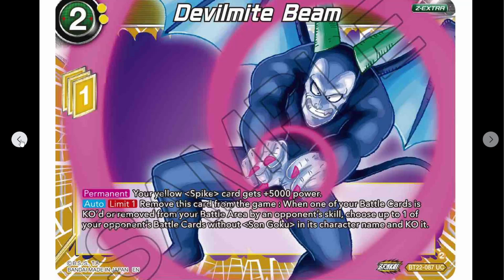So we've got Devil Might Beam — the Z extra card, cost two, one Z energy. Permanent: your yellow Spike card gets plus 5K power. Very specific. Also limit one: remove this card from the game when one of your battle cards is KO'd or removed from a battle by an opponent's skill — choose up to one of your opponent's battle cards without Son Goku in its character name and KO it.